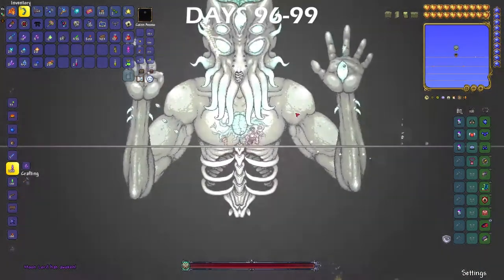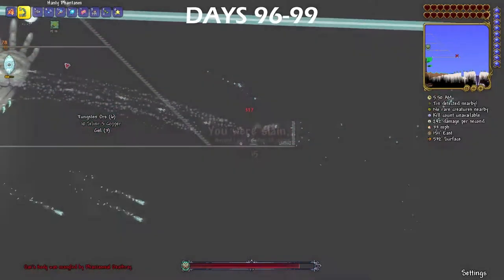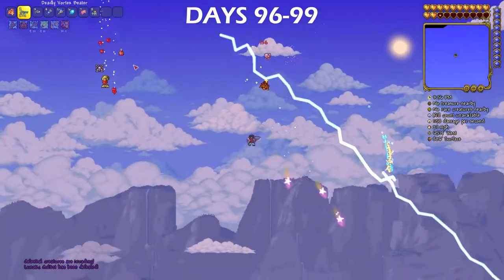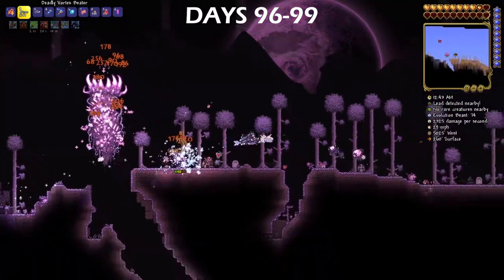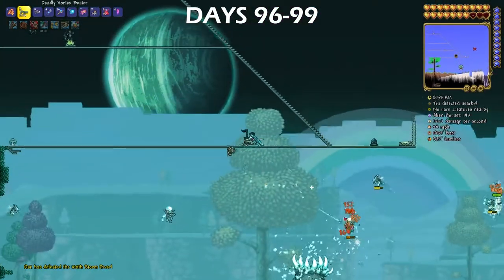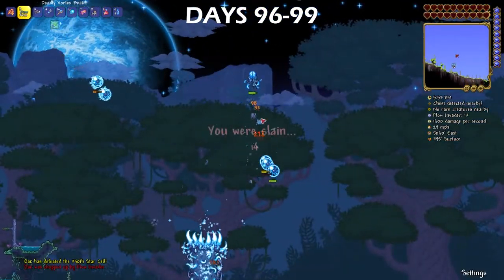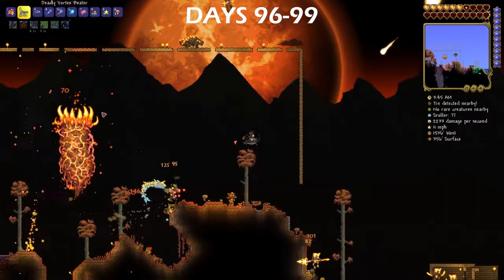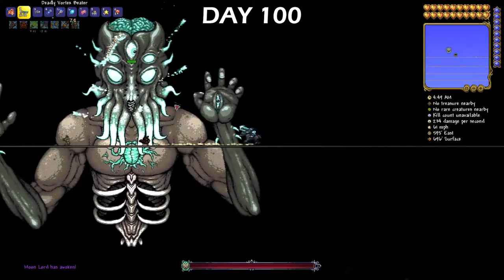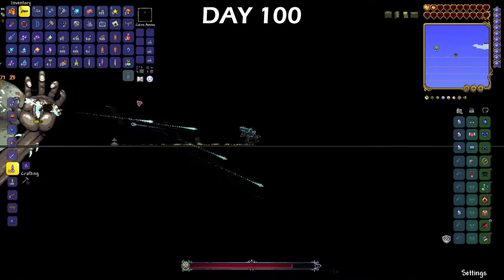Since I beat all four pillars, the Moon Lord spawned — and just as soon as he spawned, he disappeared because I ended up dying, because I couldn't take him on. I spent days 97, 98, and 99 re-fighting the Moon Lord's cultists and all the pillars because I needed to fight the Moon Lord again, but to be honest I was losing confidence in myself if I could even do this. I hated redoing all these pillars. On day 100 I spawned the Moon Lord again, and I failed — not just once, but twice.